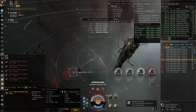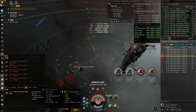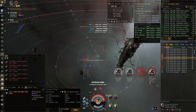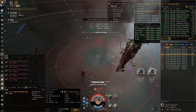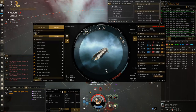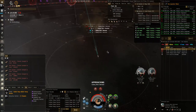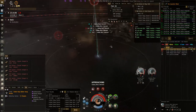You'll notice the first thing I'm focusing is all the drones that neut me. To make it easier to lock them, hold the Control key and left-click the neut icon, then spam left-click — it'll lock all the drones neuting you within your lock range so you can kill them. Really our only threat in these sites is getting neuted out and being unable to use our armor repper.